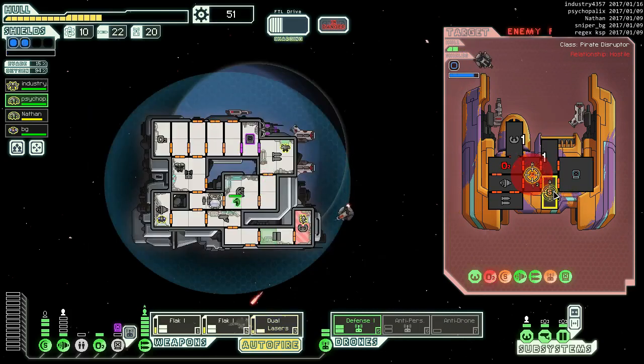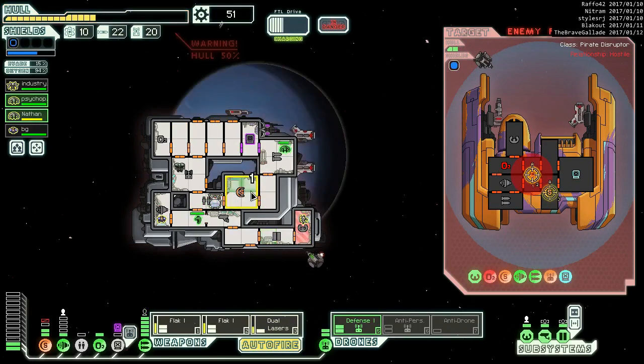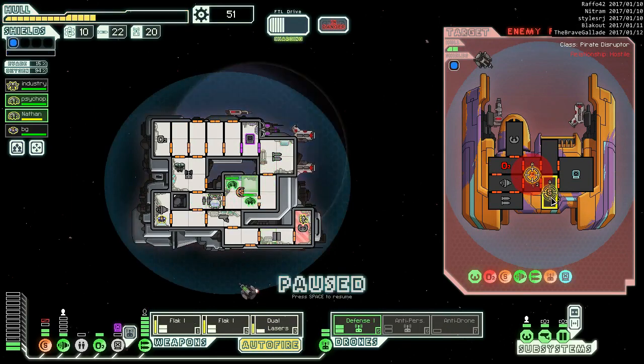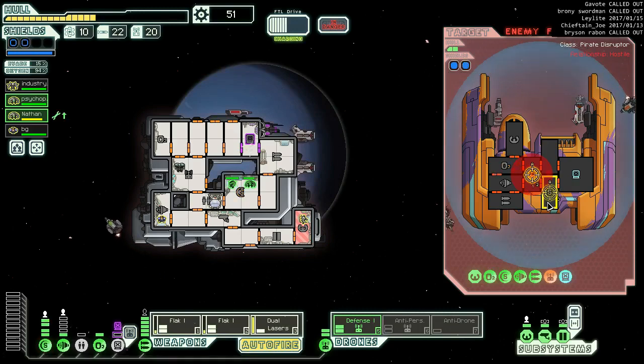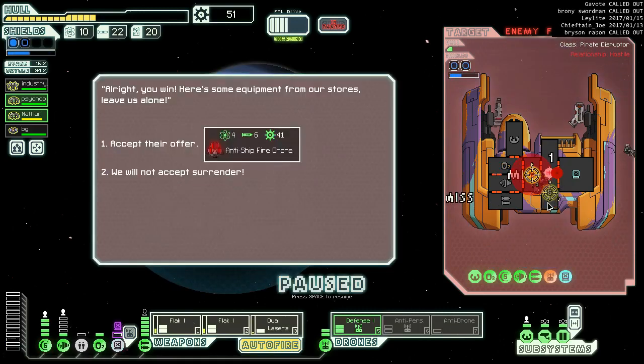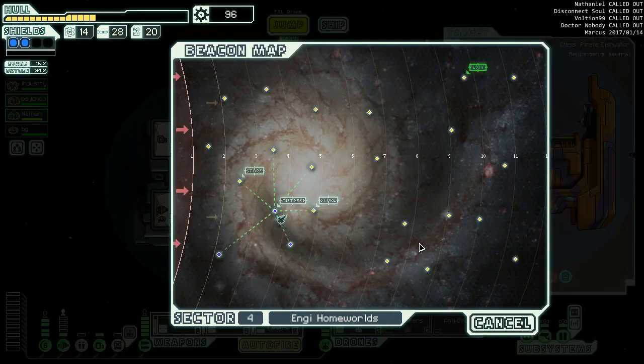They're trying to get away but now they're delayed. Anti-ship fire drone - dang it. We are going to accept their offer and it's 41 scrap too, which is going to be even more. At least we didn't get screwed over by getting hit by flak. I think we should actually go to this store - one, two, three, yeah, we're going to do that.